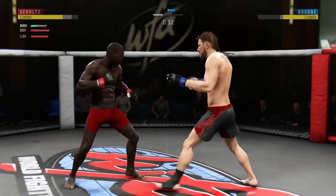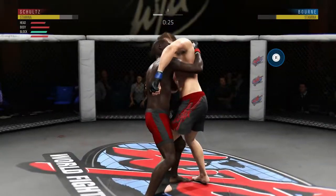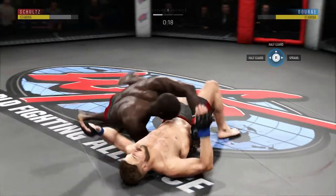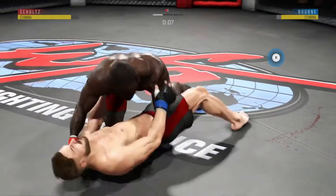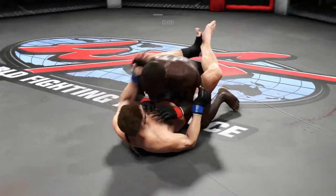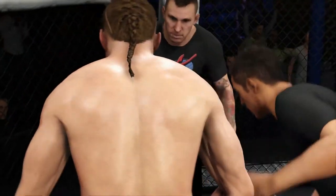Uppercut — he took me down. Let's see what he'll do here — half guard, then full guard. Landed a shot, whistle. I wasted a lot of stamina in that first round, like a lot of stamina. I should have been able to put him down but I didn't.